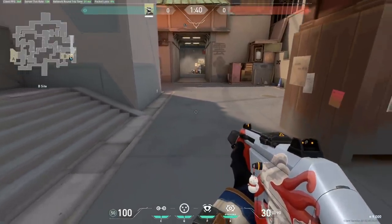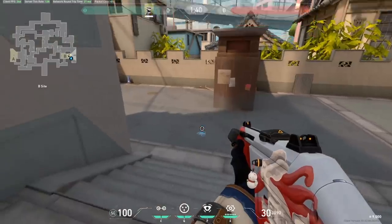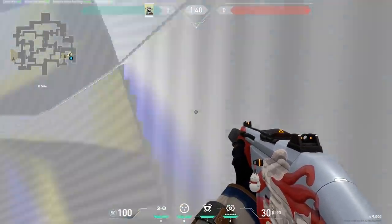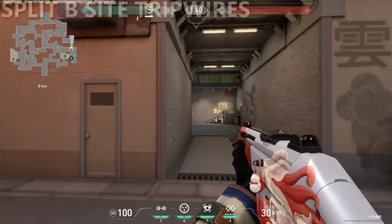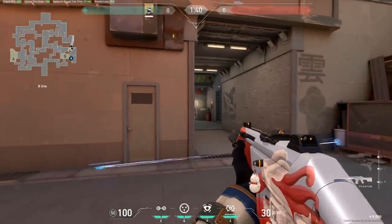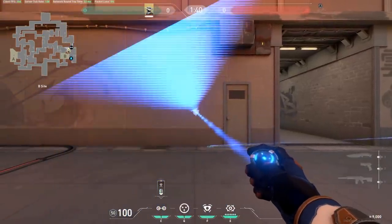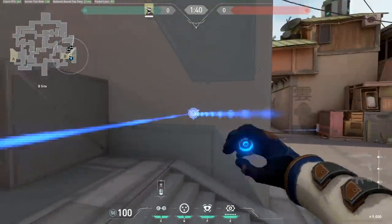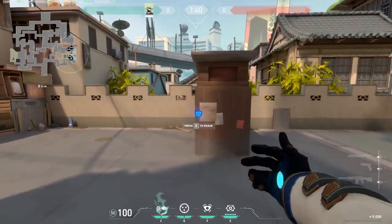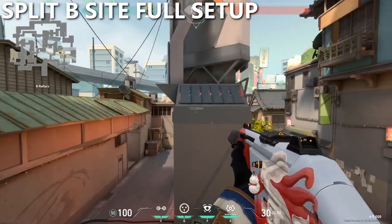For the other cage, I like to throw it right around this part of the site — it forces attackers to push through the cage to get to the default plant spot, so they won't have any information about where you're playing until they fully push through. For tripwires, I'll typically always start with the one along the trash can, unless the enemy team has a Raze. If they do, you can place a wire around here, one on site to block off the default plant spot, or one right here to be annoying to anyone crossing towards back site. The best setup for B site should look something like this.